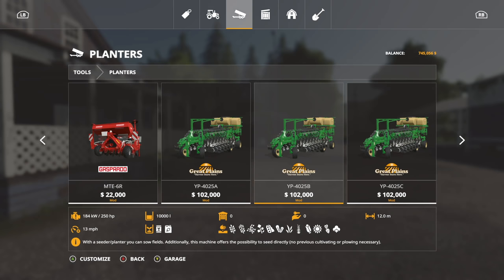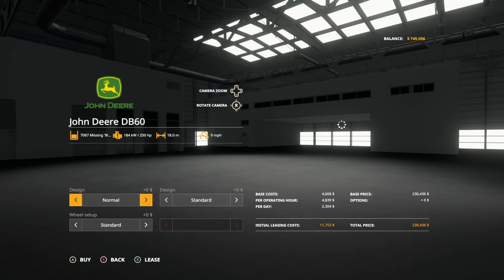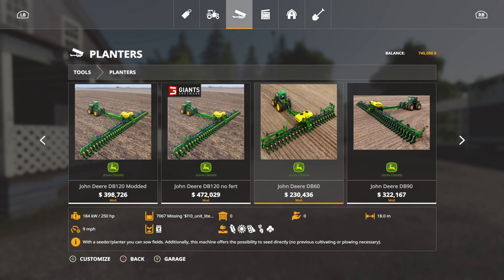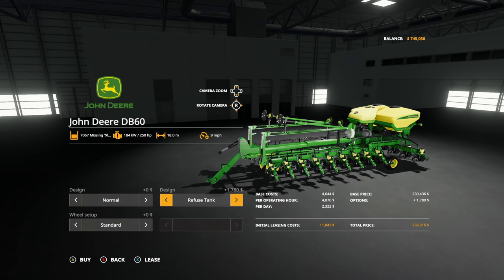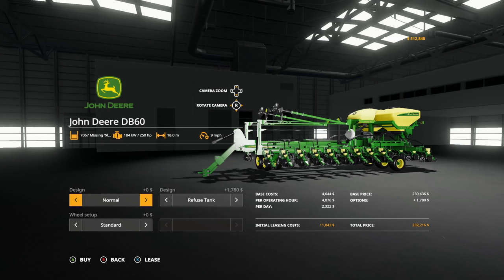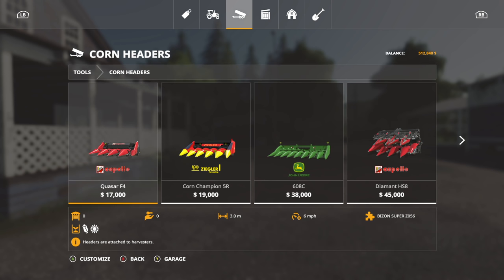This one goes about 13 miles per hour, which is great, but we have a lack of John Deere on the farm. Then this comes up — the DB60, it's an 18-meter seed and fertilizer combo. 7,067 liters of seed and fertilizer together, and it does liquid fertilizer too. It's quite expensive but I think it's worth it — $232,000, and you need 250 horsepower to pull it. We're going to buy it.